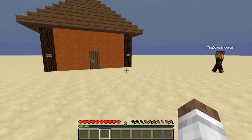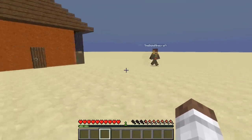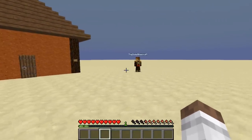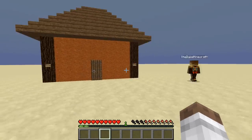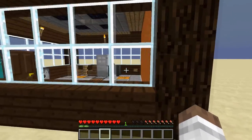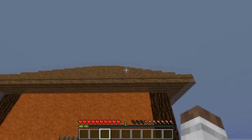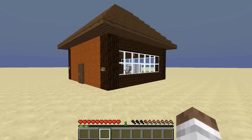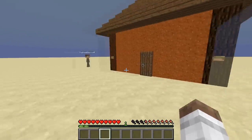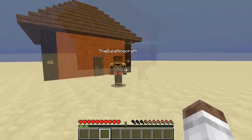We got the idea from Mumbo Jumbo because we both follow him on YouTube and he's a great YouTuber. Recently we saw his nine by nine video, thought it was really cool, so we tried to make our own and this is what we came up with. It's supposed to have a bunch of redstone things in it and I think we took our own twist on it and we really like it.